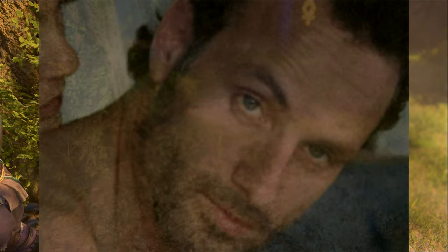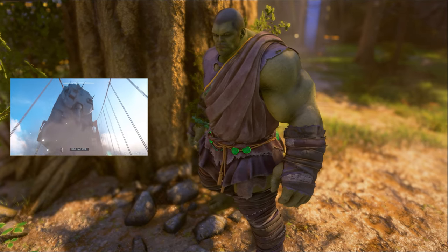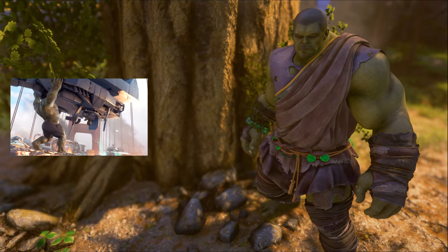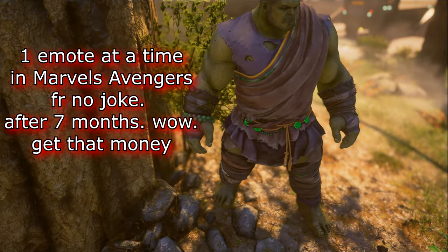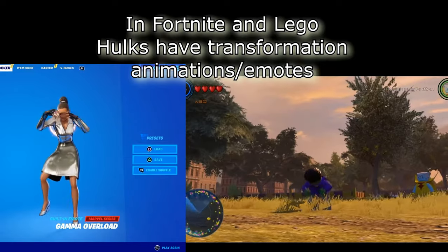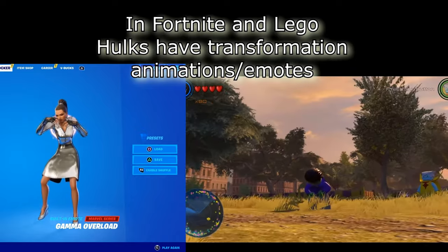You know what really drives me insane? Hulk. Hulk can't pick up cars. There are emotes in the game, but there's no emote wheel and Hulk has no transformation emote. Lego does this. Fortnite does this. Everything does this. But not this game.